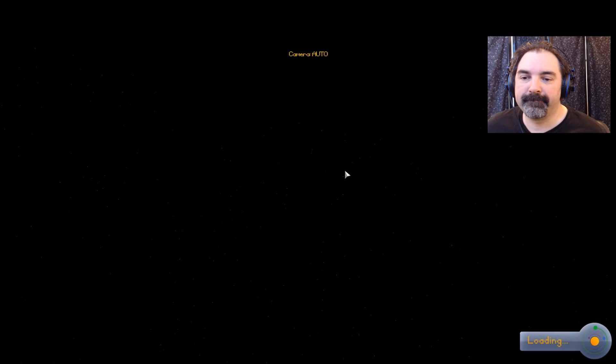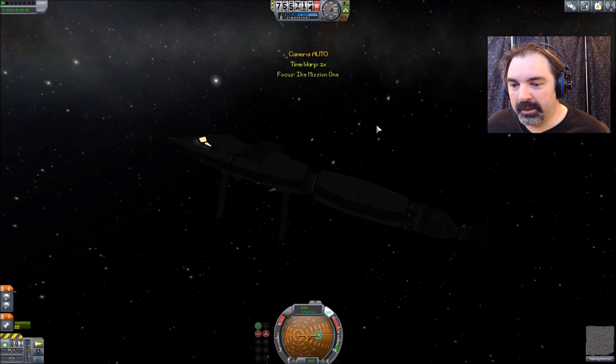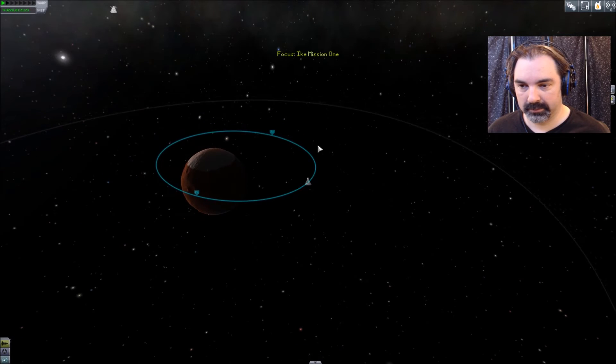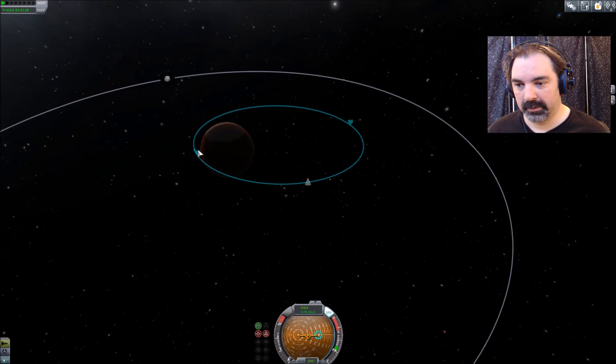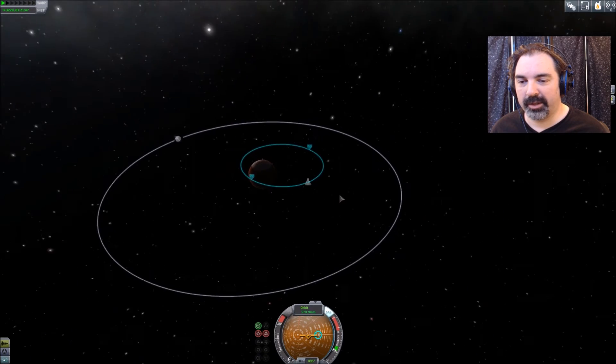We do have this other ship over here, which is in a slightly eccentric orbit around Duna. Thinking if we're going to do any sort of rescue ship — this guy's in a retrograde orbit around Duna.